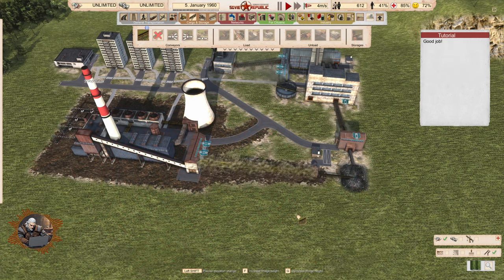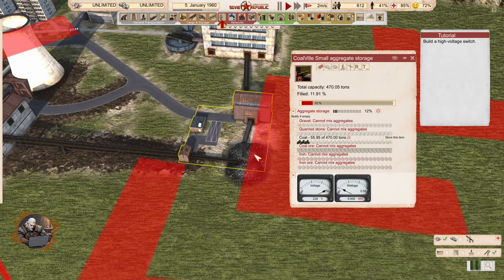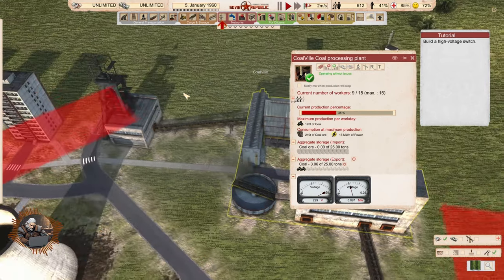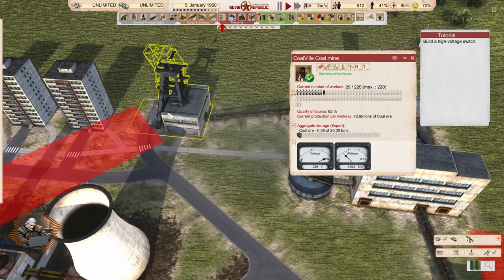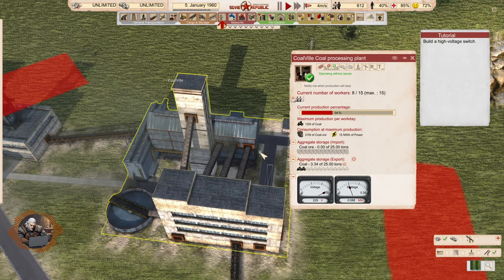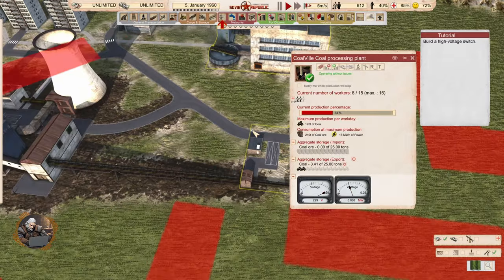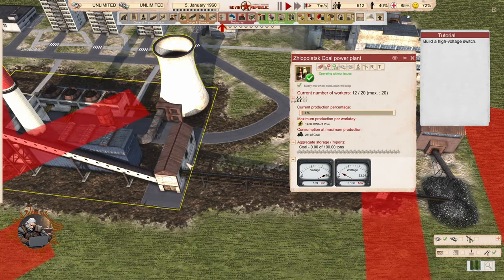Building our conveyor — and now the aggregate storage. The small aggregate storage here is connected to the coal processing plant, which is connected to the coal mine. The coal mine produces the coal, the processing plant takes the ore and produces coal, the coal is stored in the aggregate storage, and from the storage we send it directly to the power plant.